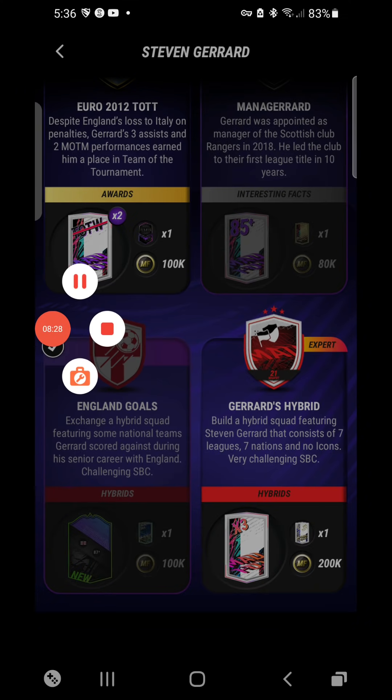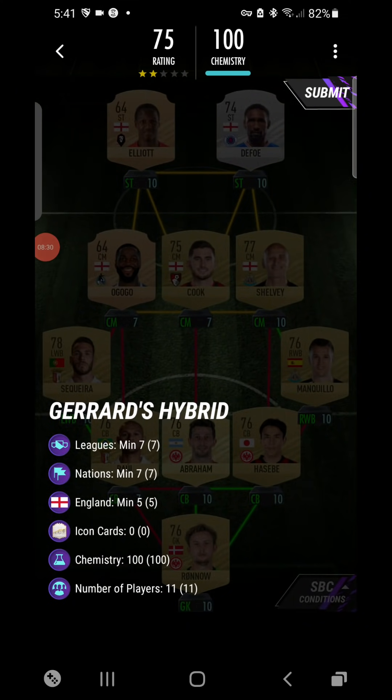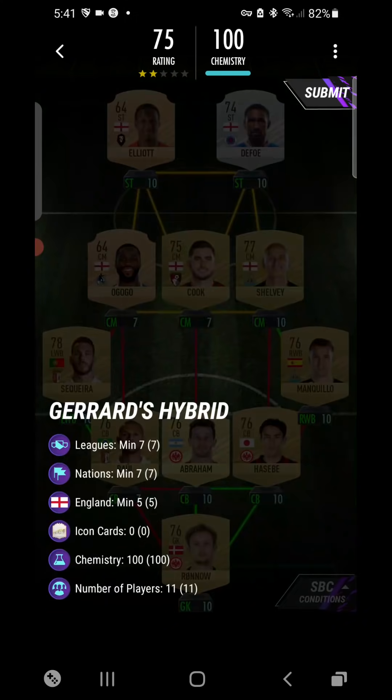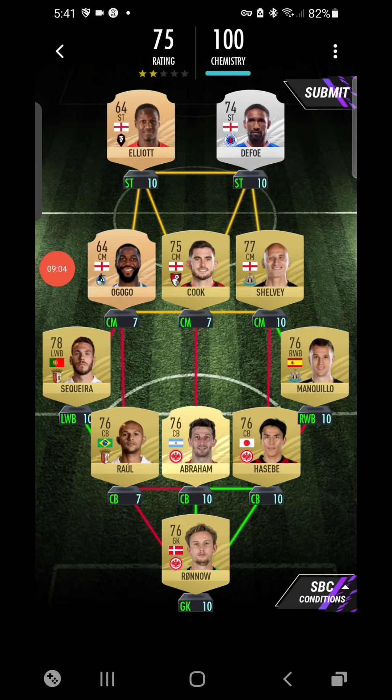Gerrard's Hybrid is now done: seven leagues, seven nations, five English cards, zero icon cards. We used Rondio, Denny the Danish Frankfurt keeper, Abraham for the link and nations, then Raoul and Sequita for the Sporting Braga link, then Ogogo, Cuck, Shelby, Marquillo, Defoe, and Elliot for the leagues. Very very hard. That one is submitted.